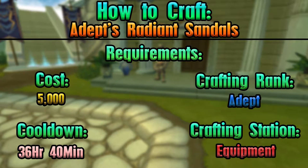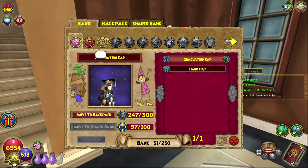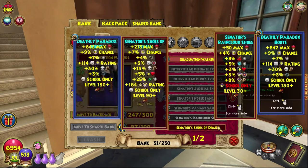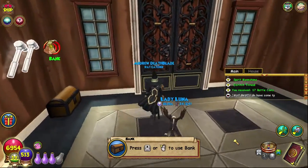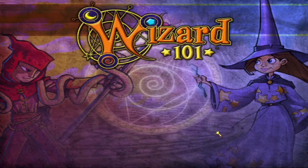So we're just going to take a quick trip to my bank. Usually I have everything sorted but today apparently I was a bit lazy and forgot to check. The senator's radiant sandals — boom — move to backpack, easy peasy lemon squeezy. Let's go craft these.